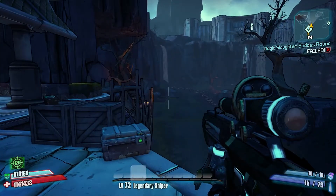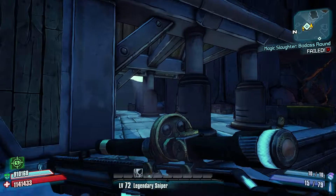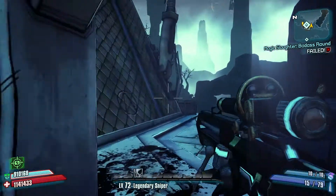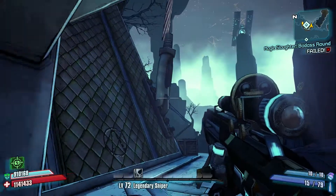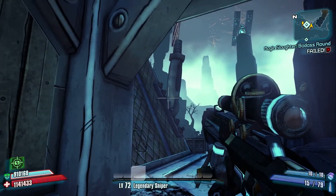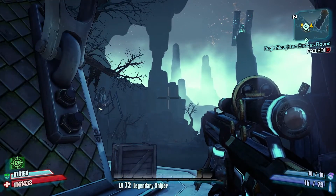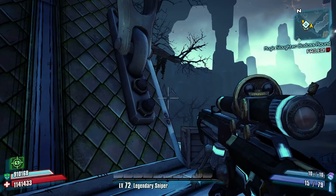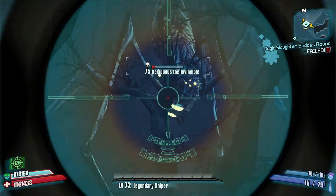It's basically rinse and repeat. You do not want to be close to this guy — he's a total bastard. At least when you're doing this without OP-8, you want to just shoot the fucking thing off, then go run and hide, wait for the next little spot to spawn.